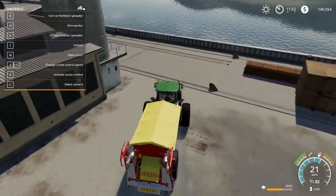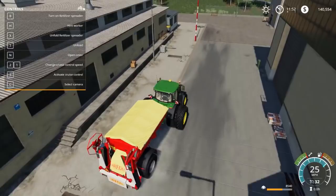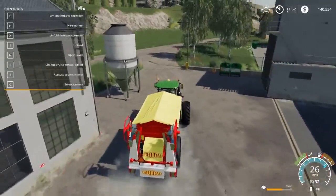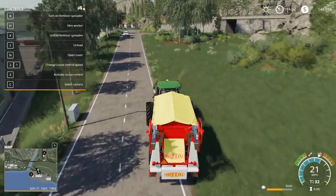Now we've got all our lime. We'll run back to the fields and spray it on. As everybody's told me, lime is a pH neutralizer — it brings the pH up in the soil, helps with everything, helps your crops grow, and evens out the fertilizer.